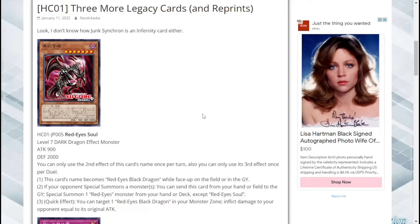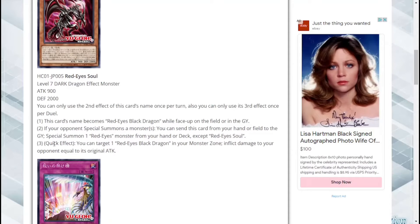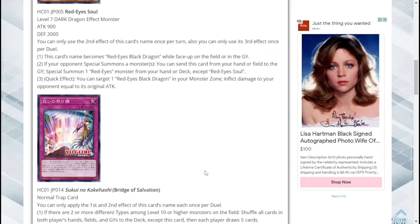This second effect is pretty good just for the summoning power, but I feel like it could be a little better if it were on your turn. Thirdly, there's a quick effect — the one that can only be used once per duel. You can target one Red Eyes Black Dragon in your monster zone and inflict damage to your opponent equal to its original attack. Red Eyes Black Dragon is 2400, so that's no joke. I can see burn damage variations spinning off from this. I'd definitely use it in my Red Eyes deck, but I kind of wish we got something a little bit better.